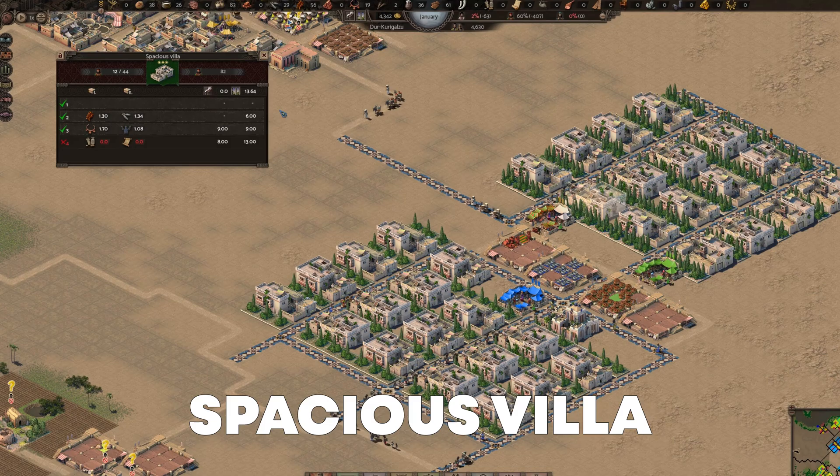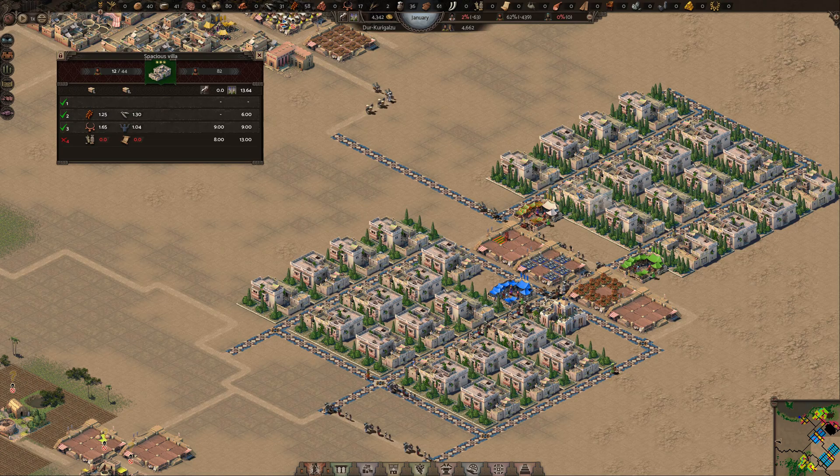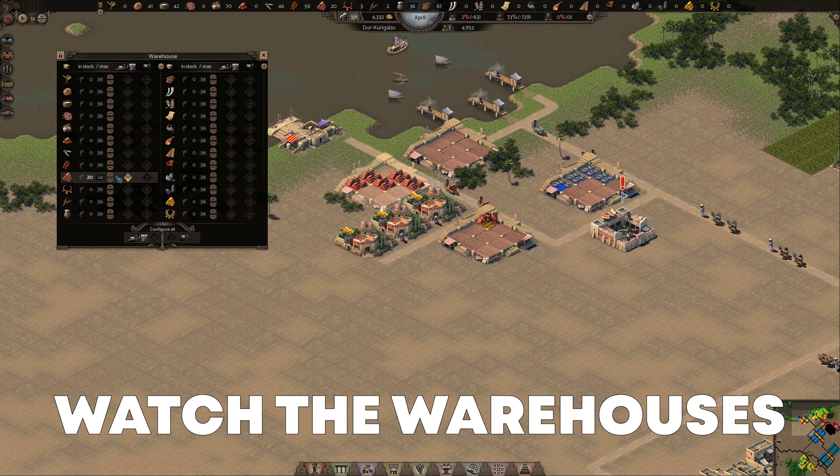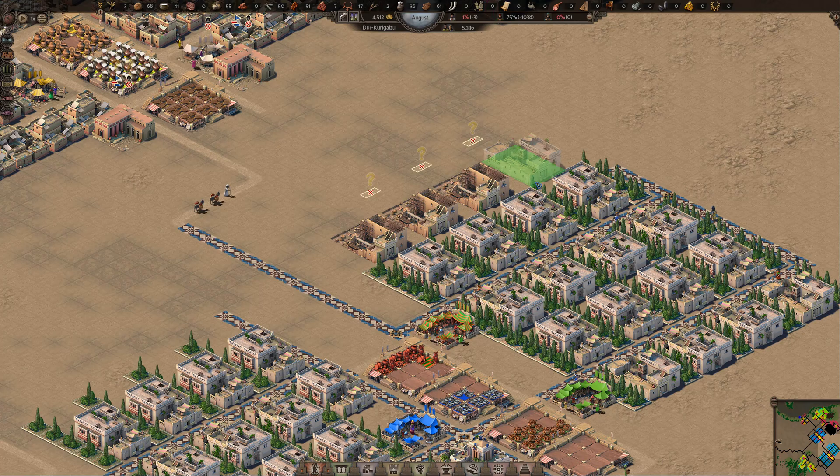You can use the overlays to check the distribution of both religion service and copper jewelry. The spacious villa is aptly named as it has a lot more room for many more townsfolk to live in. If any of the villas do not level up, make sure to check its appeal level as it should be above 9 for the second level. Keep your eye on the distribution of goods and add more production and the import of raw goods like copper if and when you see the need.